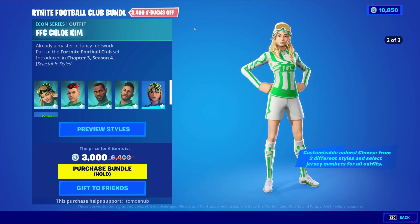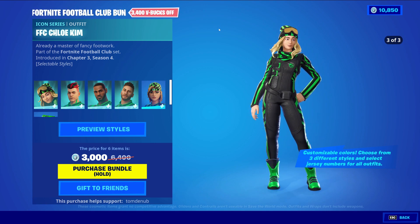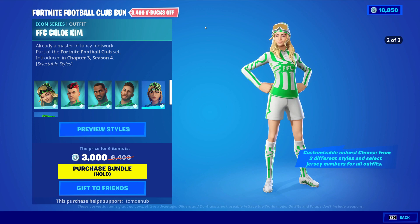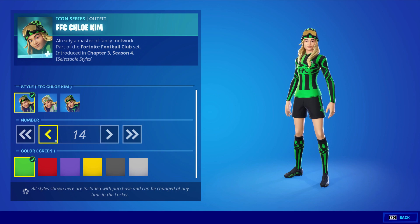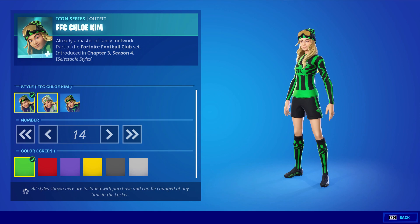We've seen all five of these skins in the past, but now they are in different versions. These skins do look pretty cool. Let's go over one of them and you can get the idea for the rest. We have the FFC Chloe Kim — it's an Icon Series skin at 1,200 V-Bucks. When you hit select styles, you're greeted with a good amount of styles for a 1,200 V-Buck skin.